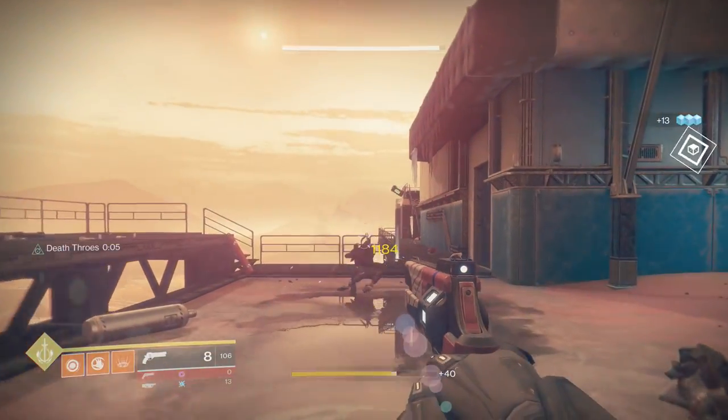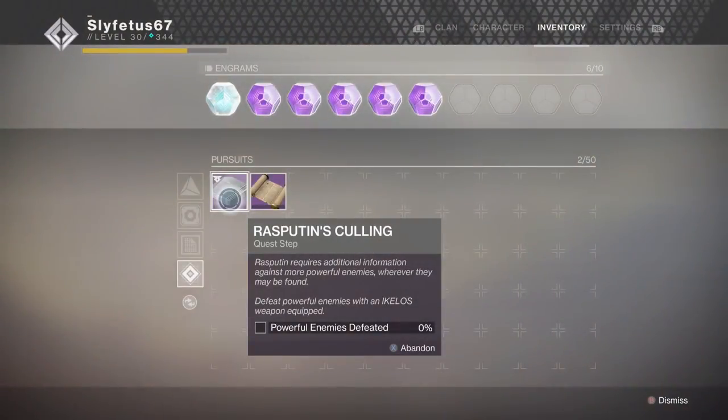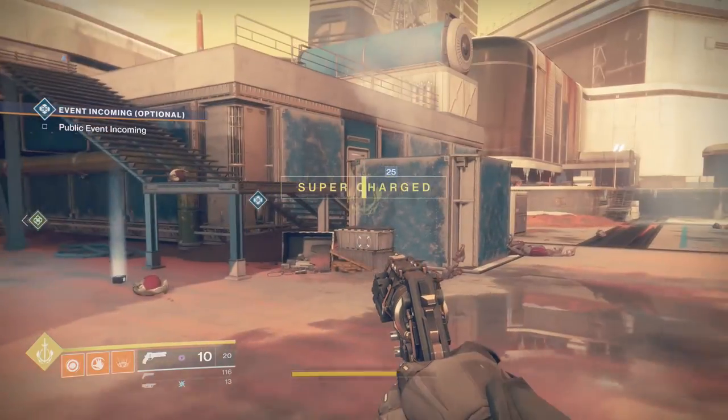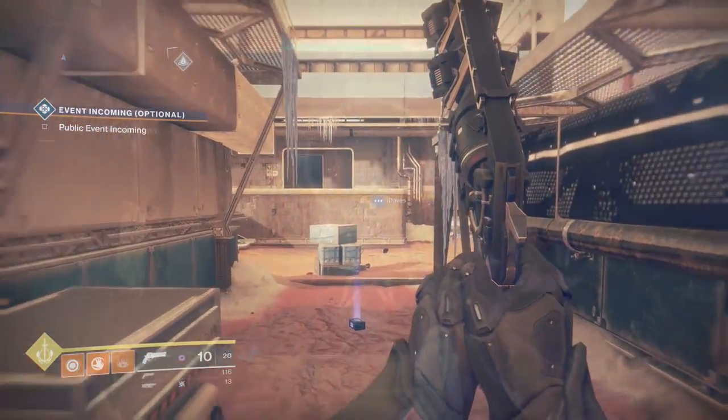Once Violent Intel is complete, the second part drops — called Rasputin's Culling. You have to kill majors or ultras with a hand cannon, so any yellow bar, orange bar, VIP, public event boss, strike boss, etc. — those all count toward completing this quest. Once again, try to multitask and do various activities in the open world while hunting these harder enemies.